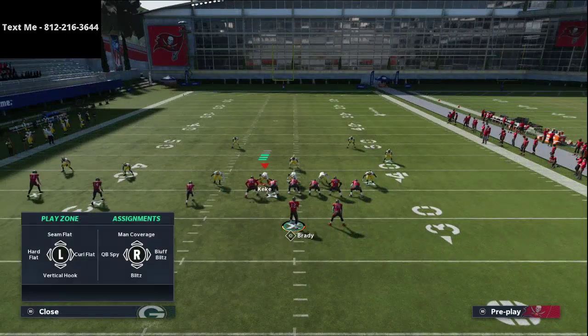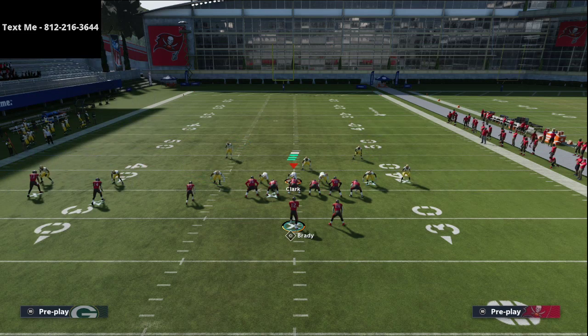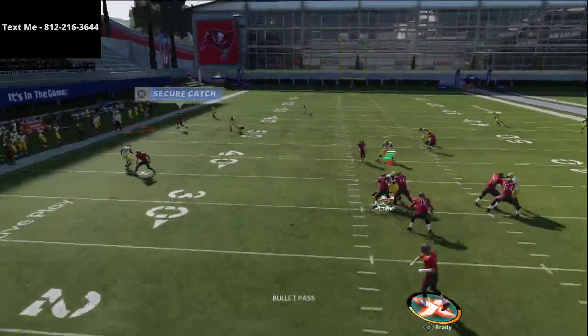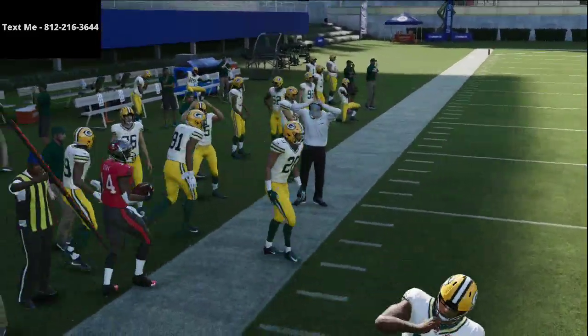This play is going to force your opponent's defense to play Enable coverage. You'll see a purple zone shaded at 25 yards and a flat zone at about five yards or less. When you see something like that, this out route does a really good job at getting open late against Enable coverage.